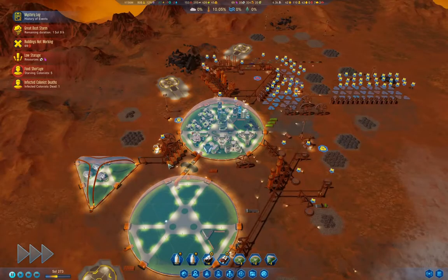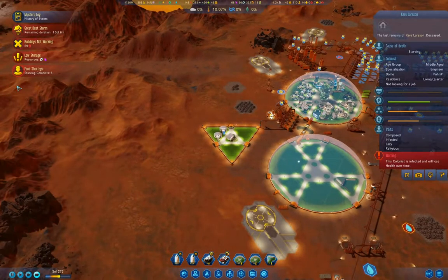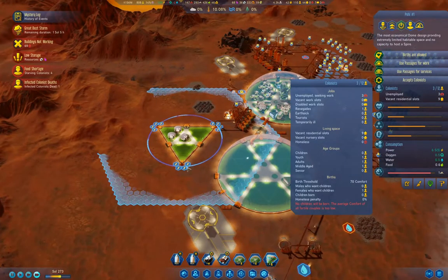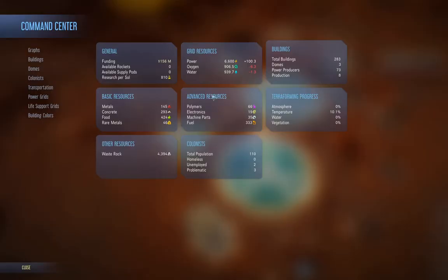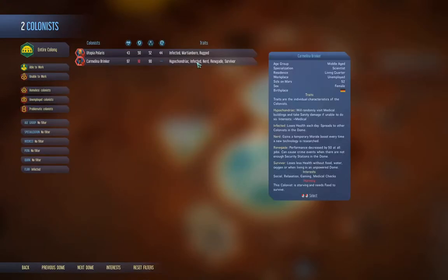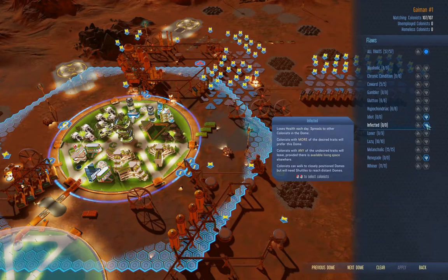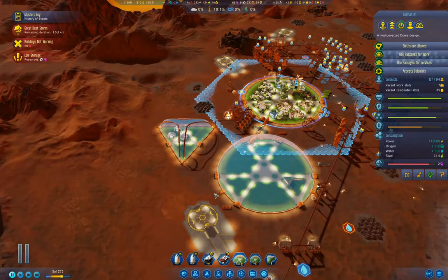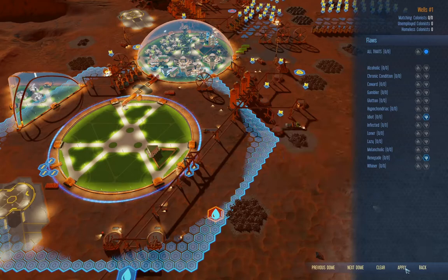Infected colonists died — died of starving. How many people are in here? Three. We still have two infected. I'm going to take the filter off on this. Flaws — infected. Apply, back, close. Do the same here — flaws, apply, back, close.